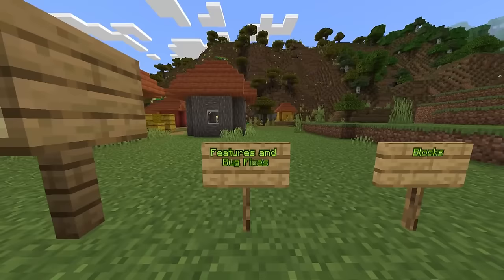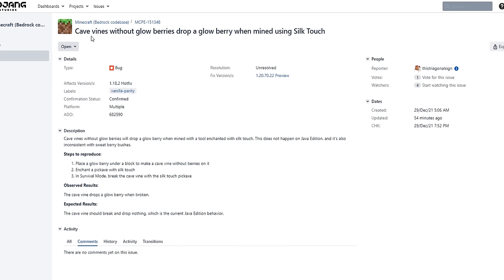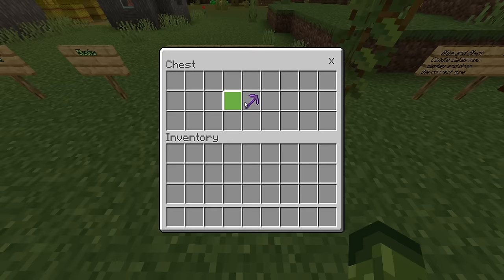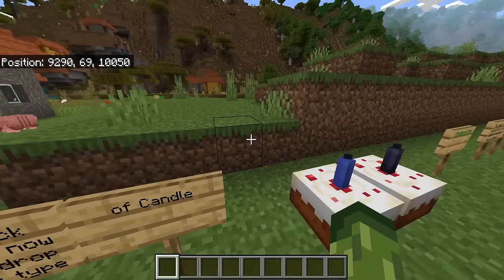Features and bug fixes, starting with blocks. Cave vines without glow berries no longer drop a glow berry when silk touched — here is the bug report, which has been around for a very long time. With silk touch on, you no longer get a glow berry. Blue and black candles now display and drop the correct type of candle — previously they would drop an ordinary candle.